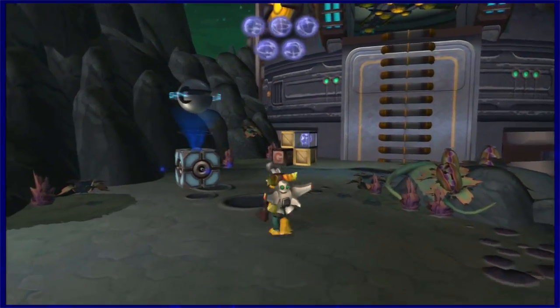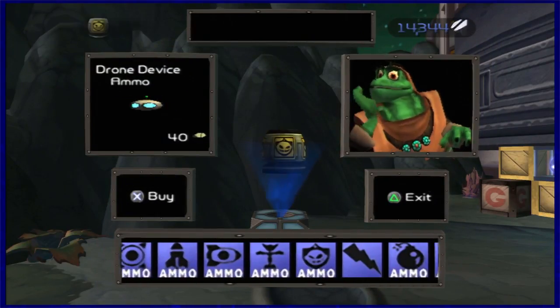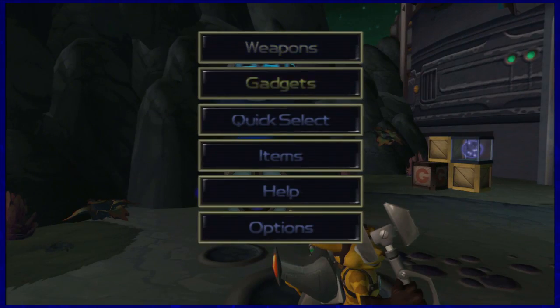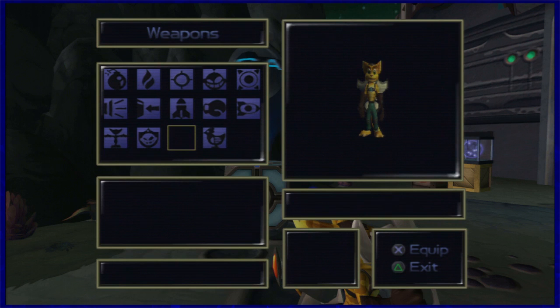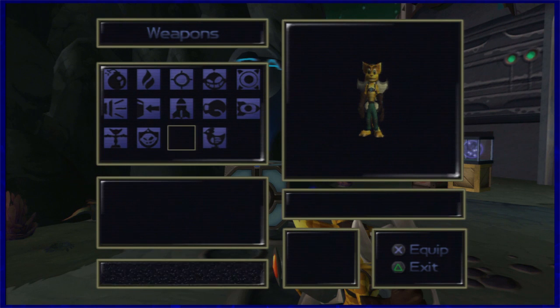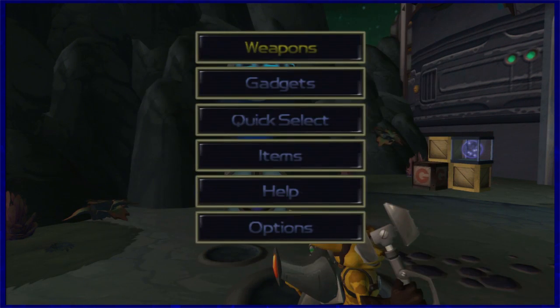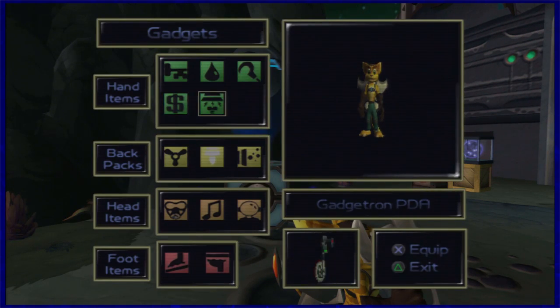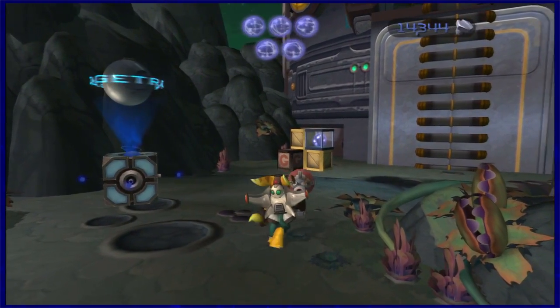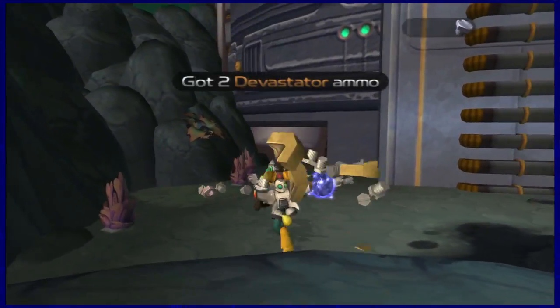We're gonna take the close one — let's see if there's anything new. Looks like it's still just a Tesla Claw. Aside from the Tesla Claw, the only other weapon we have to get is the Rhino, so there's not gonna be anything new in the vendors anymore. There's also one more hand item we have to pick up. We're getting really close to the end — I think there are only maybe three more planets.